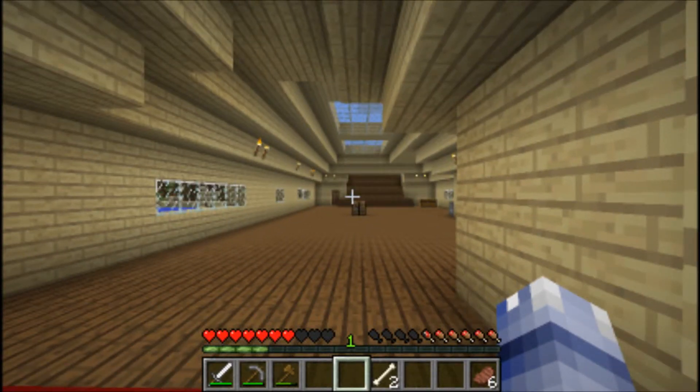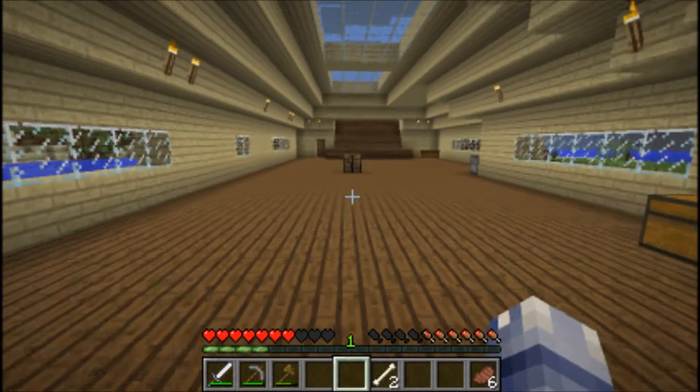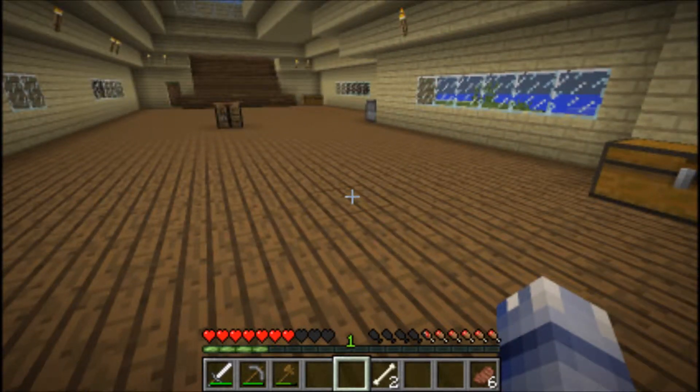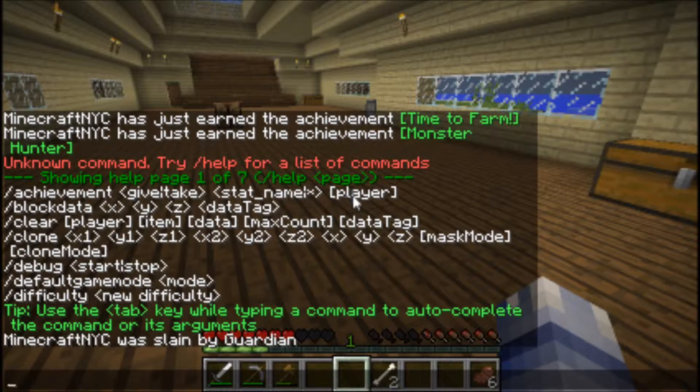Hey guys, we're back to some more Minecraft here in Creative Land. Just a quick thing I want to show you - do not ignore the part where I did the help page. I was trying to see if I could set home, because that works on the server that I play on, and it seems like it didn't work here. I don't know what all those do - I guess those are the cheats I had.